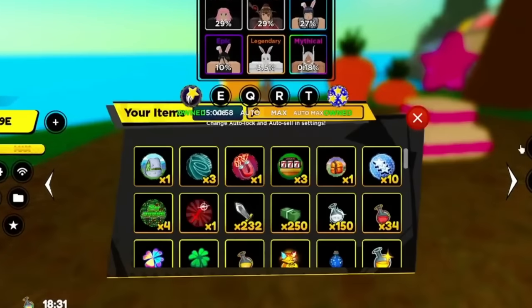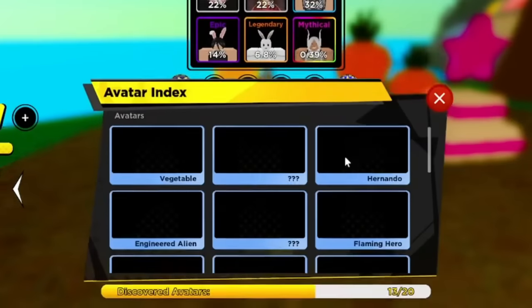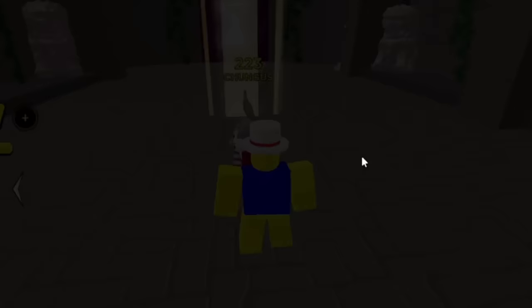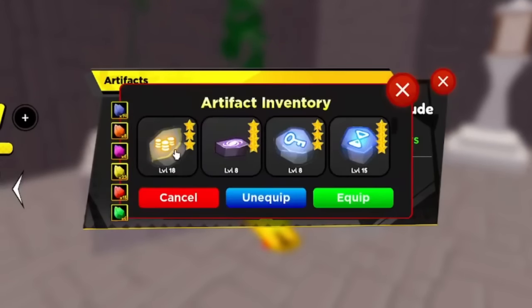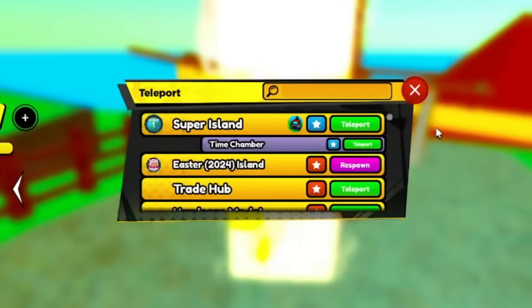We'll use the Super Luck Boost, the Easter Luck Boost, and a little extra luck boost. I'll use Hernando and since I can't use my normal luck team here, I'll also use the Artifact of Fortune — swapping out the Artifact of Hoarding. Now I have my highest luck multiplier for Easter Island.